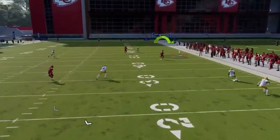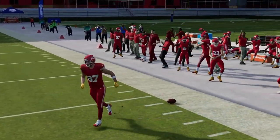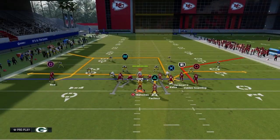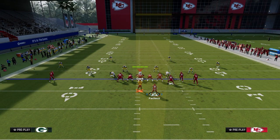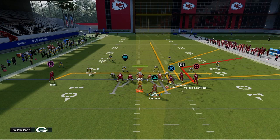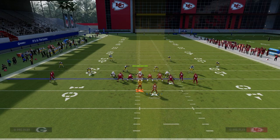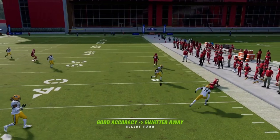You see how deep the tight end runs — we're able to throw over the top of the deep zone drops, manipulating Cover 2, Cover 3, and Cover 4 with one concept. You can also put the running back to the flat and have a backside check-down drag. That's the double corner concept, and you can do this from literally any formation in the game.